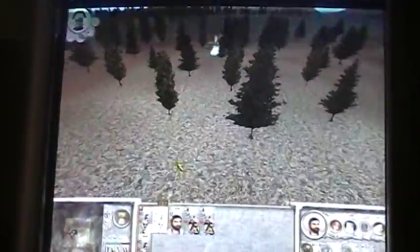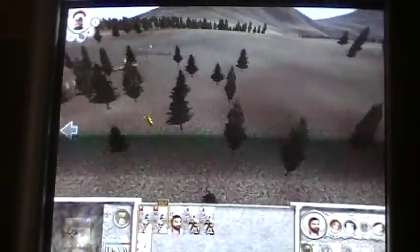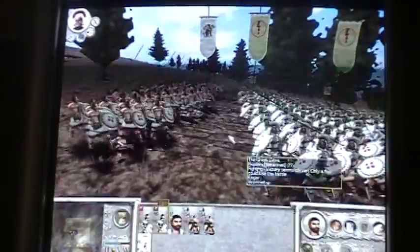Wait, let me see something. This is going to be easy — it's Militia Hoplite, I'm not even worried. This is going to be pretty simple. Let me flank these guys. Oh man, they have a hill advantage. Crap, I didn't see that.